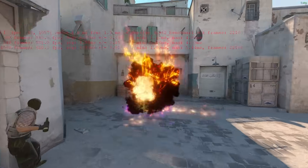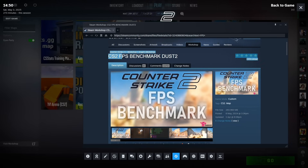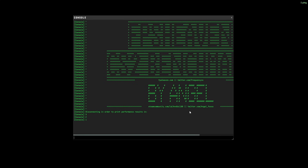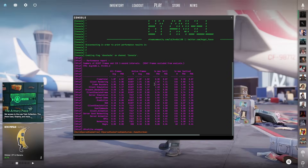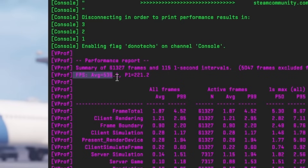The first thing I suggest you do is run a benchmark test using this map made by Angel, which I have linked in the description. Once you finish running the benchmark, it will open up your console and give you some values in regards to your average FPS and your 1% lows. Mine are currently an average of 551 with lows of 221. Make sure to note these values so you can see how much your FPS has increased by the end of the guide.